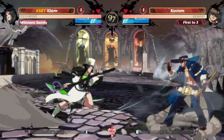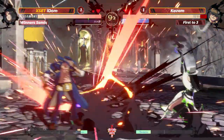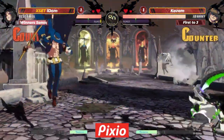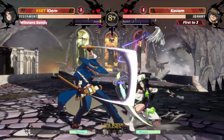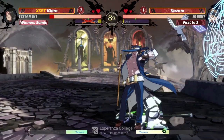IDOM with a very, very clean zoning that game. Just not really allowing Kazam to get that big start. We are at 1-1 here. Very close set between these two players. First gone here from IDOM. However, that's going to take the burst away from Kazam as well. We're bursting early and often - both players are making great use of it.